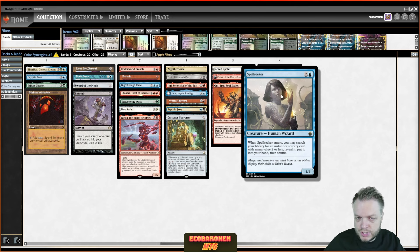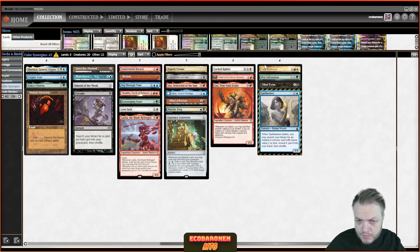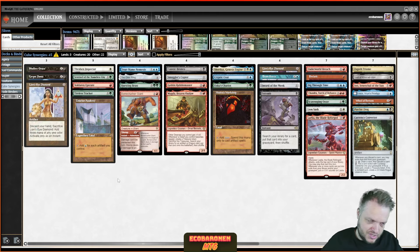This just goes to show that tutors get better over time. Birthing Pod in Modern is an example — the card gets better the more creatures are printed. Green Sun's Zenith, Natural Order, Entomb for constructed formats — now we have Atraxa, Archon, and Griselbrand was huge when it arrived since we used to play terrible creatures like Jin-Gitaxias. Vintage Cube is easy to play but very hard to master. The more of these possibilities you can see in real time while drafting and playing, the more likely you are to come out on top.